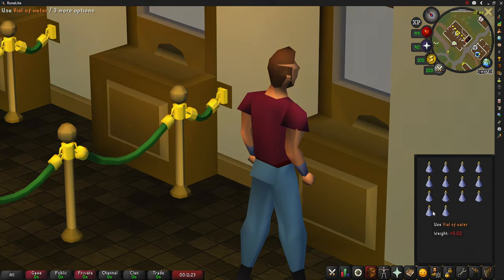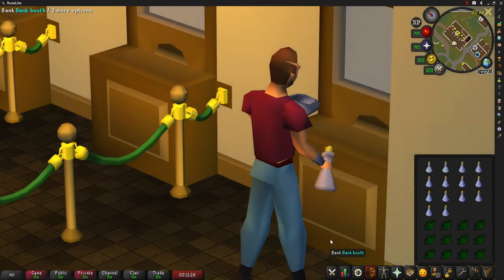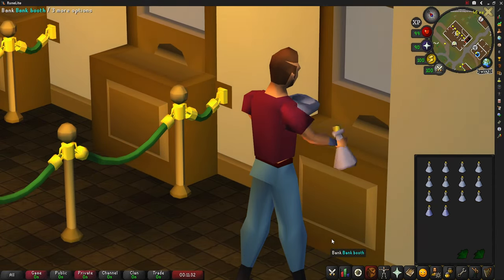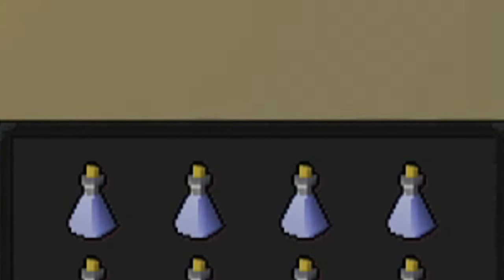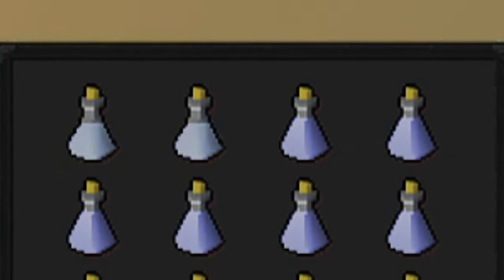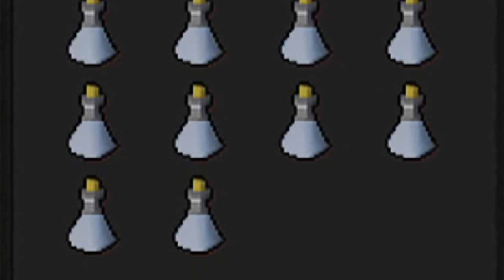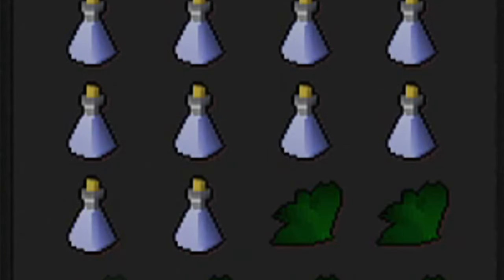Each inventory should take around 13 seconds, including banking, which means you can make around 4,100 potions per hour. Once you have finished making your potions, you can sell them on the Grand Exchange. To maximize your profit, buy one unfinished potion instantly and sell all of yours for slightly less than that.